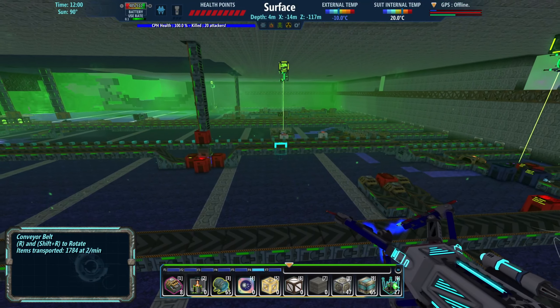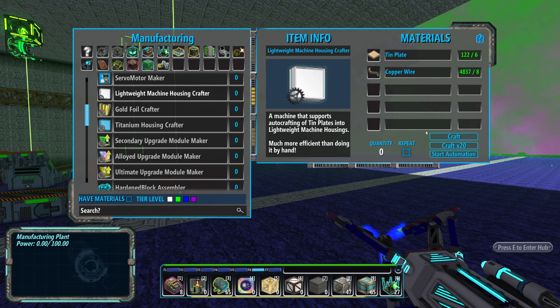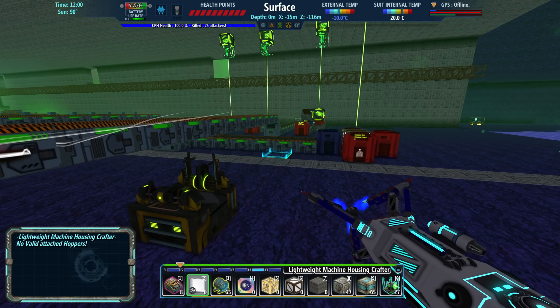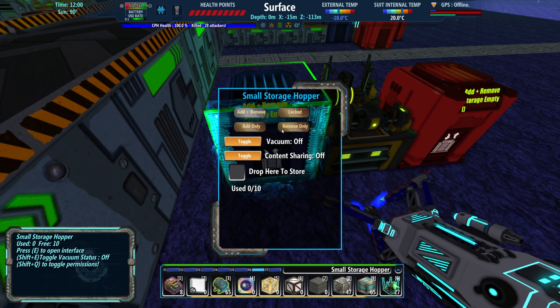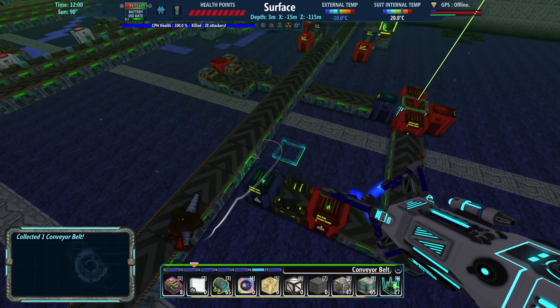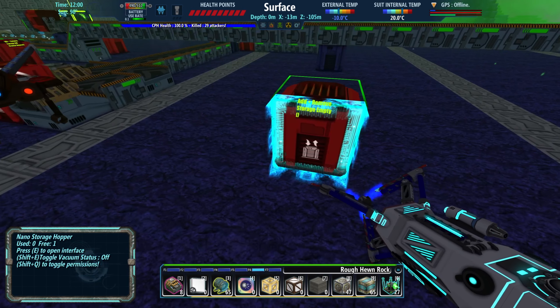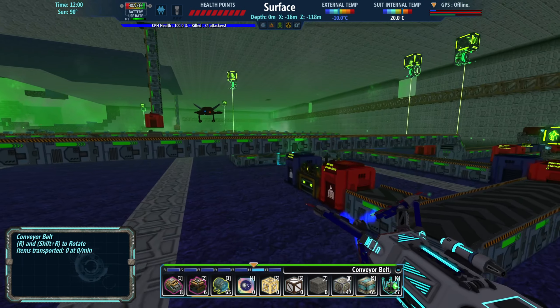Now we're going to need lightweight machine housings. Luckily this is so simple — we just go to the tin line, make sure we have the crafter. This needs tin plates, so one crafter is probably fine. And we'll need stamper plants for that — I think I have those on a hopper bar here. That should be enough.